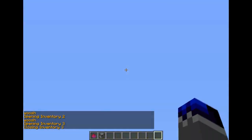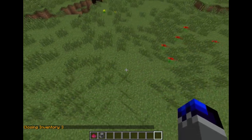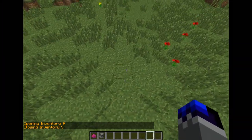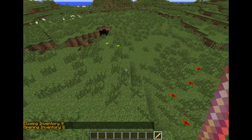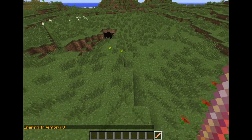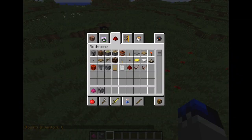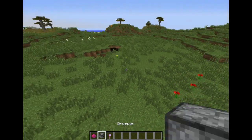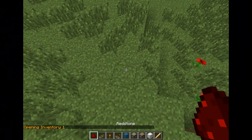If you click in the air with an empty slot it doesn't work, so if you don't assign an item for an inventory you just need to click on the ground instead. When creating a new inventory, it automatically gives you the blaze rod, but you can get rid of it if you plan to use slash inventory number instead. You can assign an item to an inventory by dragging it in — it will get the enchantment glow, though it doesn't work for blocks.